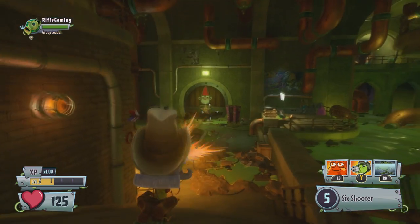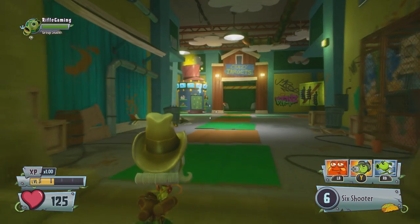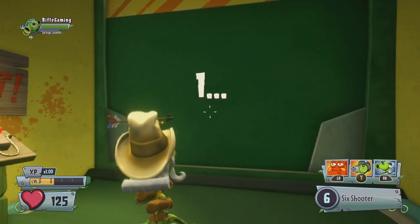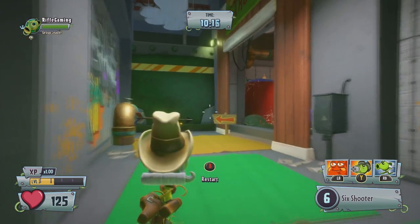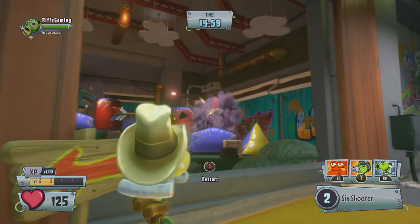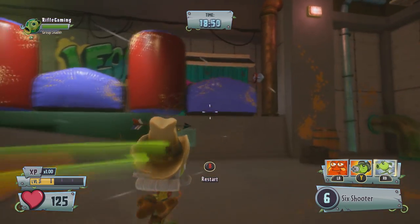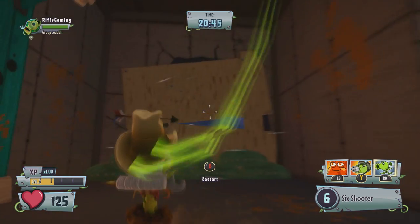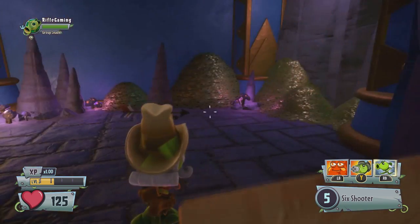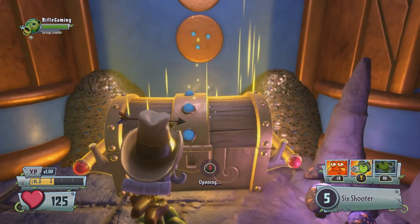For the next secret in the sewers, you'll need to buy the target practice area. Once you get the door open, you can find a secret chest. Once you start the target practice game, in the second room you encounter, there's a secret chest hidden behind some airbags. Don't follow the path it tells you to go — instead, go back, jump over behind the airbags, and shoot out the wooden wall. Inside you'll find another nice chest to loot.